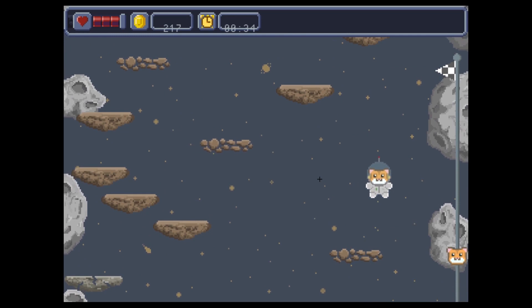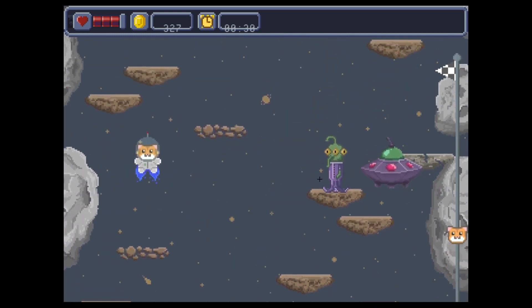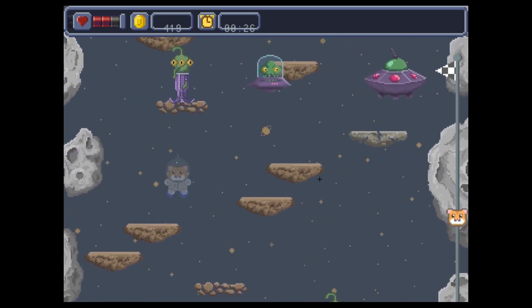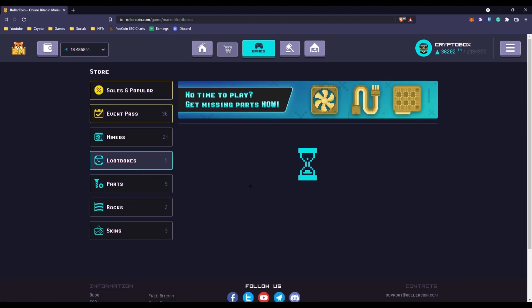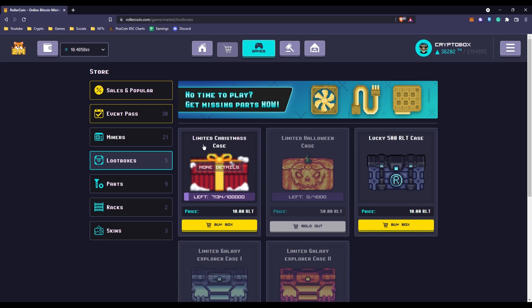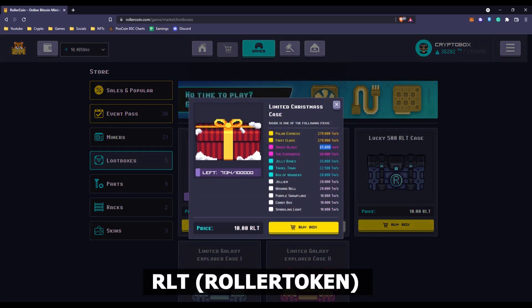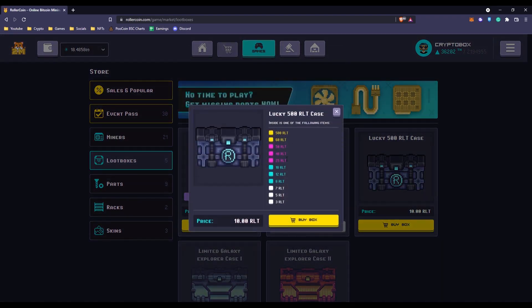Just create a character and start playing. As Satoshi begins to flow in, you'll be able to enhance your character, engage in adventures, compete with your friends, and more. After that, you have the option of taking your money out or investing it further. You may buy components to boost the mining power of your miners, starting with the basic ones. Parts can be purchased using RLT, or Roller Token tokens, or they can be won by playing fast games and finishing them.